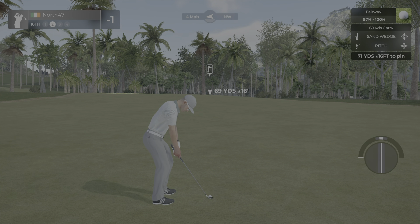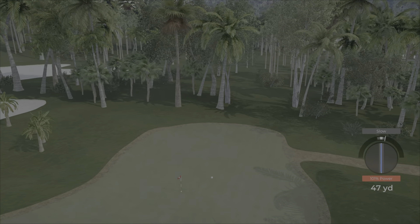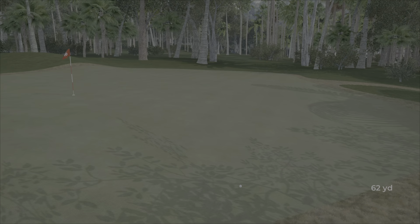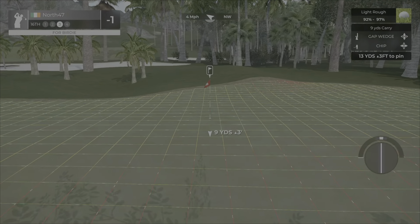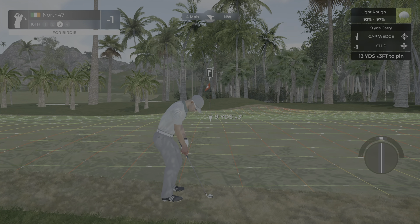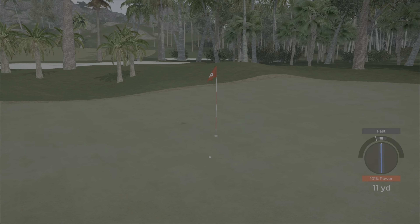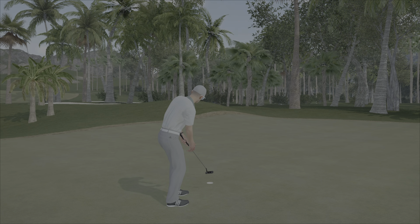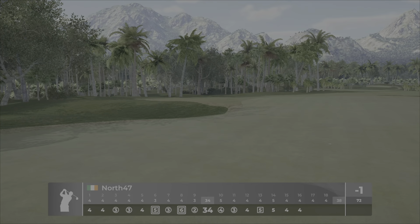Hole number 16, 346 yards, up 39 feet. We'll play over this way with that wind. That's a very nice swing. Should just leave us a pitch shot into the green. Certainly don't want to be short and right. 71 yards up 16 feet — going to play about 76. Go up to the gap wedge, put a little bit of loft and spin on it. Nope, that's slow — we're hitting that slope, off we go.